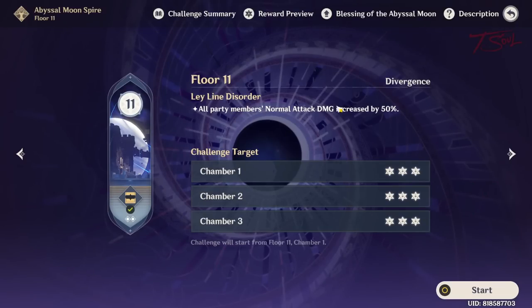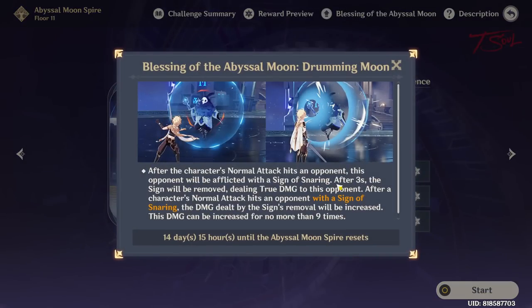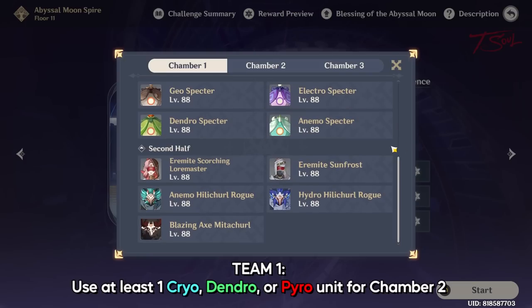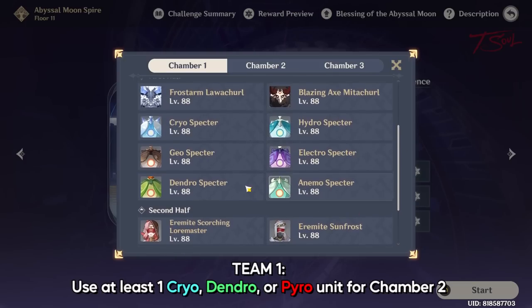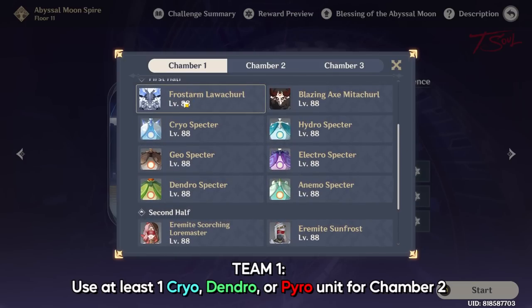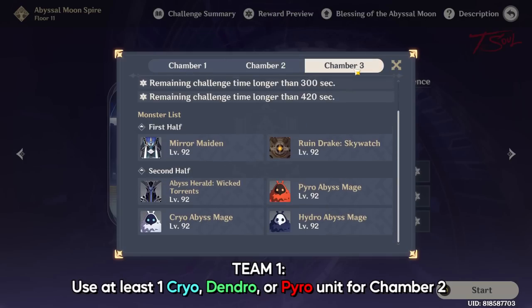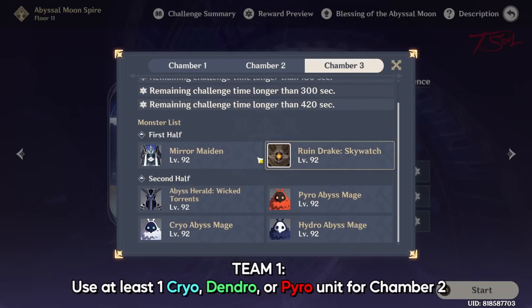You get bonuses on normal attacks, and the blessing does deal true damage when using normal attacks as well. For team 1, you want at least one cryo, dendro, or pyro unit. The pyro can speed up chamber 1 by burning the frost lawachurl shield, but chamber 1 is the defend the pillar stage, so you don't need to worry too much about the time limit. The main reason you want at least one of these three elements is for the electro lector in chamber 2. All three do the same amount of damage to his shield, so having a couple of these will speed things up a lot.